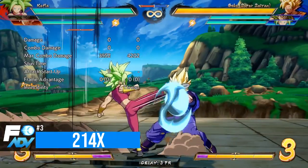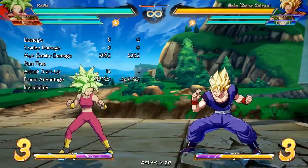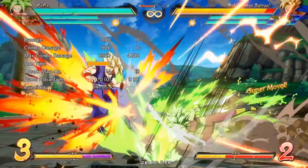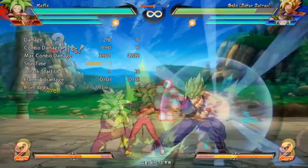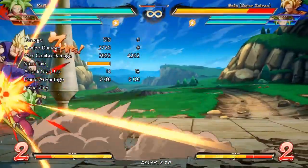Step 3: 214. 214 is a low hitting lariat type special which is really good for closing distance. Think of this as a Bardock type attack, which can be used to lock down opponents from various positions. The EX version also has an extra use of punishing bad vanishes, as well as being able to be used in neutral solo for big conversions.